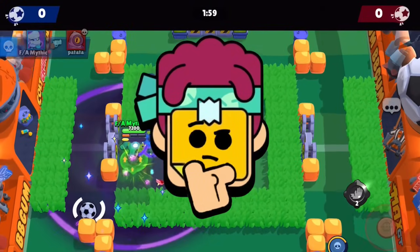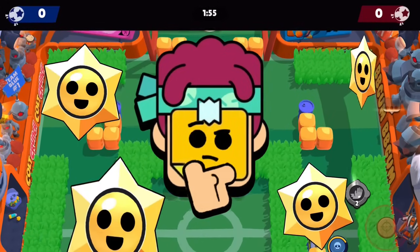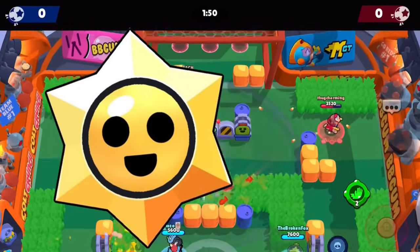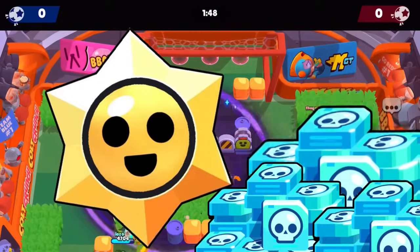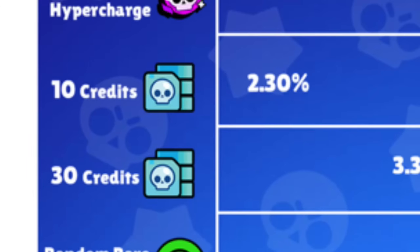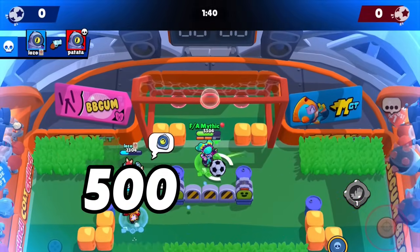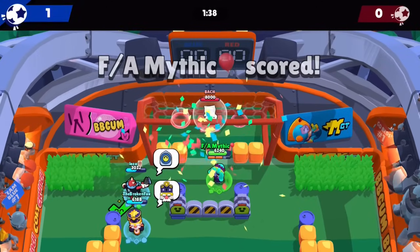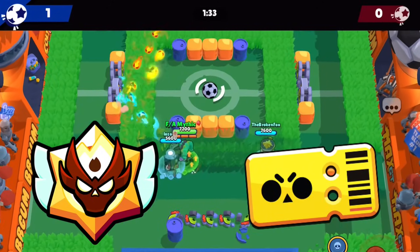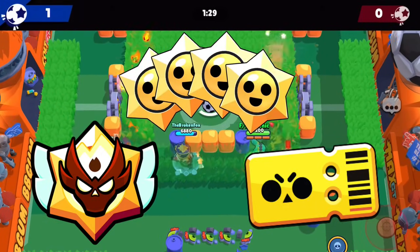This next method may seem bad on paper but can have a huge credit payoff, and that's Star Drops. Star Drops aren't very popular, but if you know how to farm them, you have a good chance of getting thousands of credits. Rare and Super Rare Drops give pretty much no credits, but Legendary Star Drops can give you anywhere from 500 to 1,000 credits. Getting Legendary Star Drops sounds hard, but if you hit Masters every season and complete the free pass, that's at least 4 Legendaries every month — a huge chance to get lots of credits.